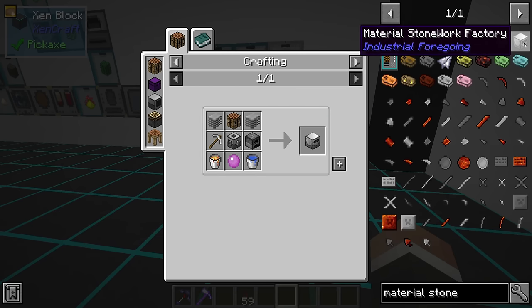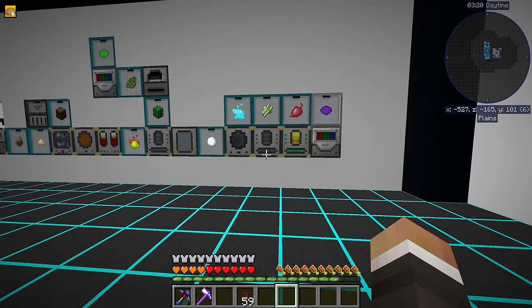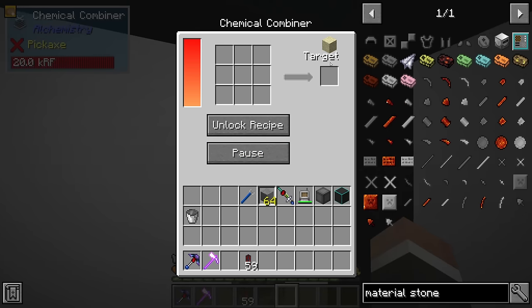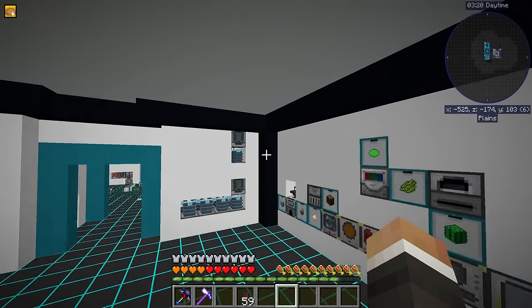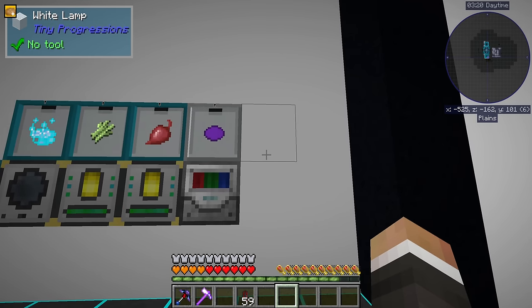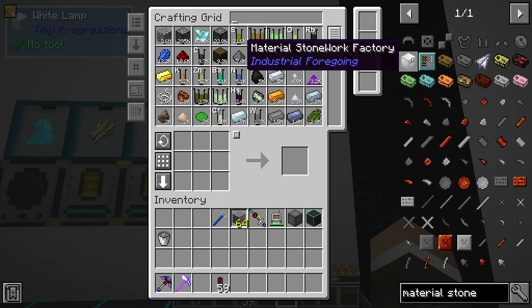This guy is pretty neat, and it's going to allow us to automate the production of sand and glass in a way that's much faster. Basically, it's going to allow us to passively automate those and install them in storage drawers like we're doing with all of our resources here, so that when we need them for a craft, we don't have to craft them from scratch. At the moment, if we want to craft like a thousand sand or a thousand glass, we first have to get a thousand sand through the chemical combiner and then smelt it through our redstone furnace.